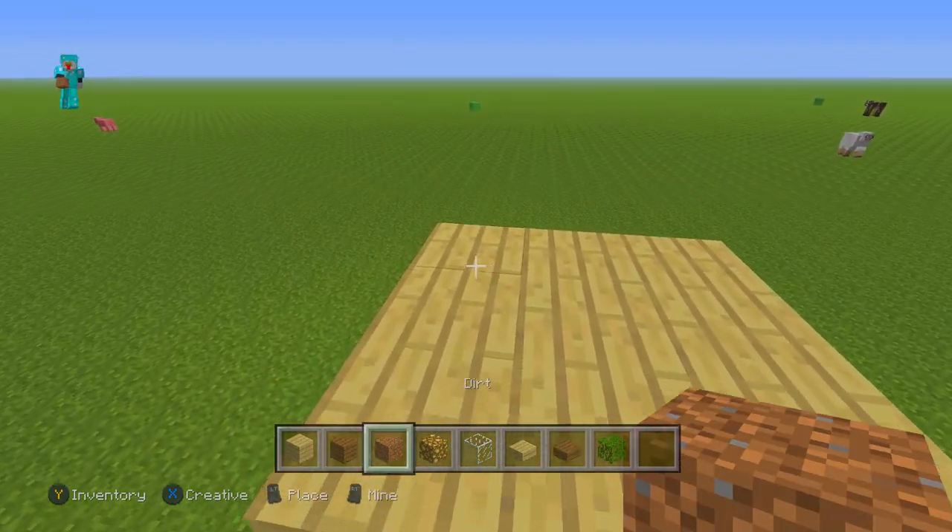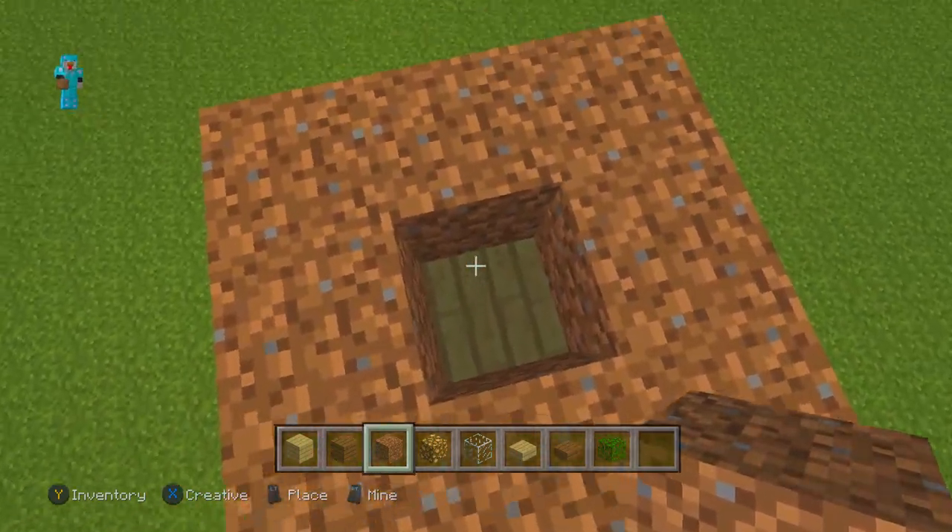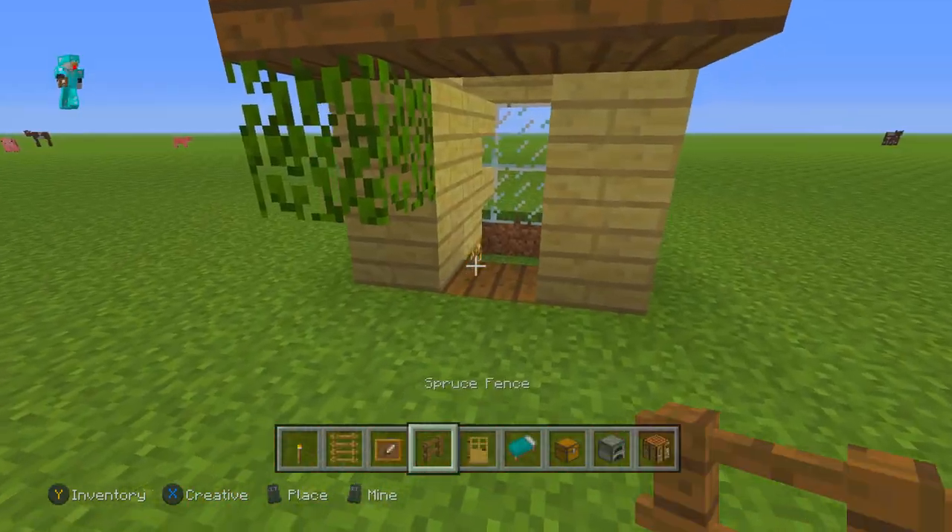Going back up to the top, you're going to place dirt in this formation just like that, leaving it open in the middle for water that we'll add later.